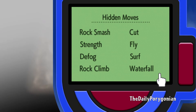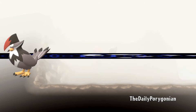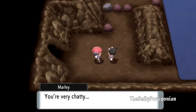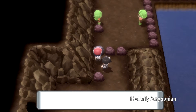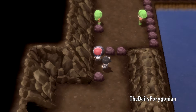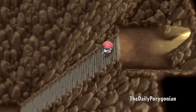The fog disappears when you talk to Marley and then reappears later — no problem, we have the hidden moves. Let's open that and use Defog. Staraptor comes out and helps us with Defog. I'll speed up the entire cave portion at 10x and meet you guys at the exit.